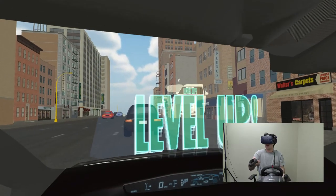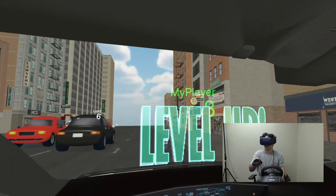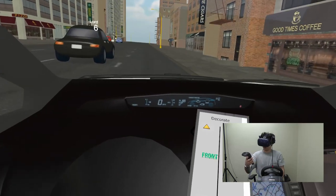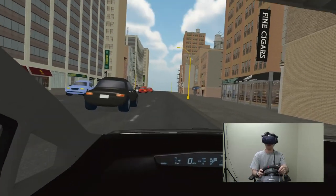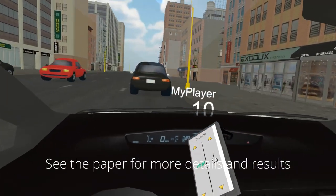In our evaluation of these games, we also inserted a takeover task at a random time during gameplay. To complete the takeover task, the player must put the VR controller down, identify the direction of the nearest yellow pole, and turn towards the pole. See the paper for more details and results.